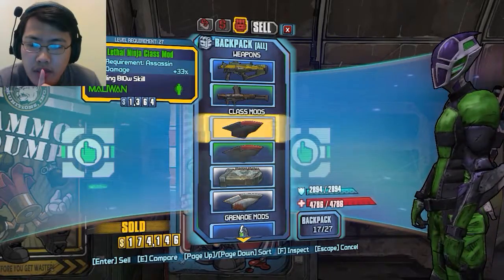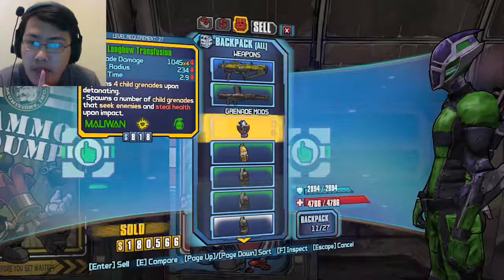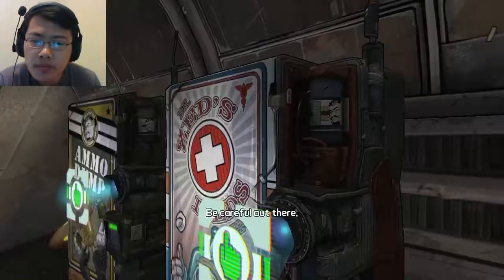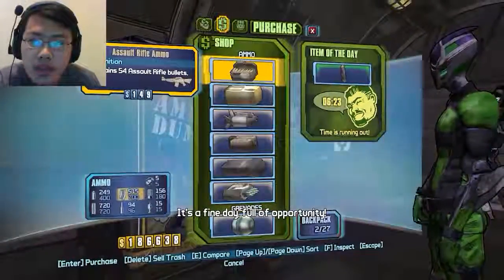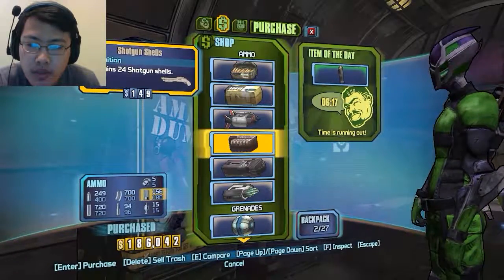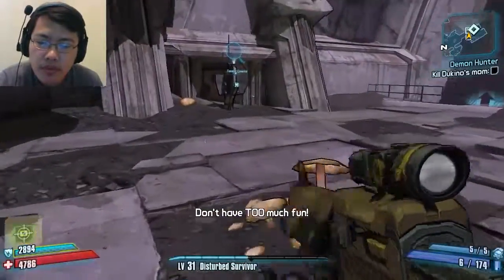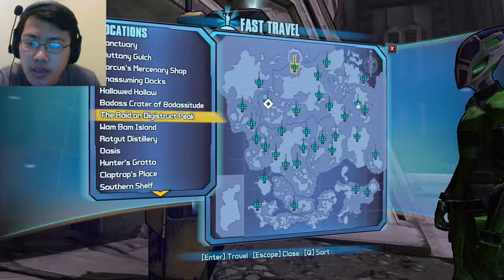Same here. Melee damage I don't need. A lot of grenade mods I don't need. Some shield, but the capacity goes down which I don't want. Yeah. I know, Zed. Alright, let's see — we need some pistol ammo. Need one shotgun ammo. All righty, so we're good to go. Let's get into the mission with Dukino's mom.